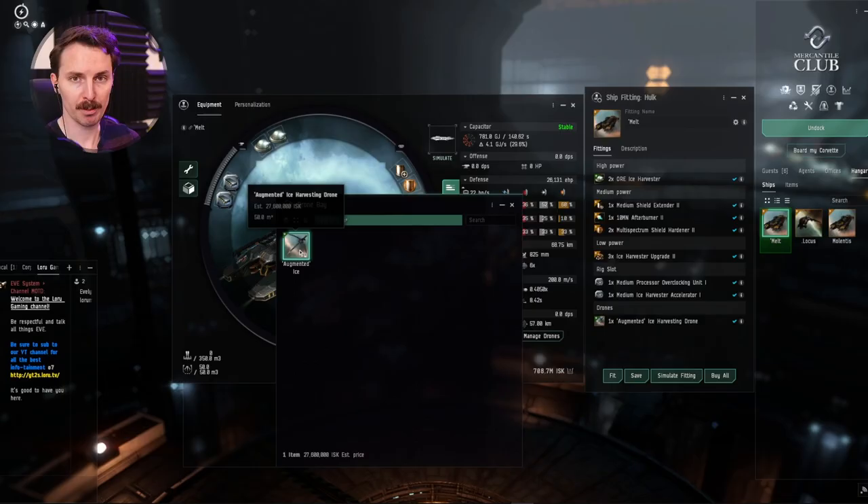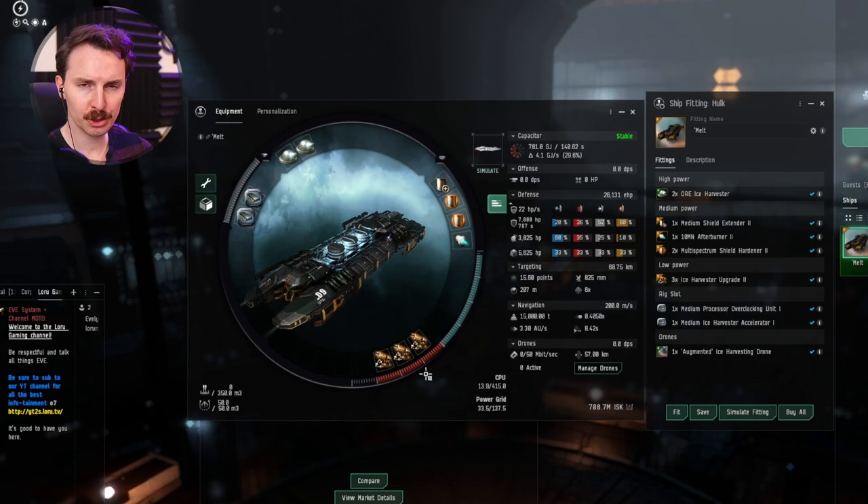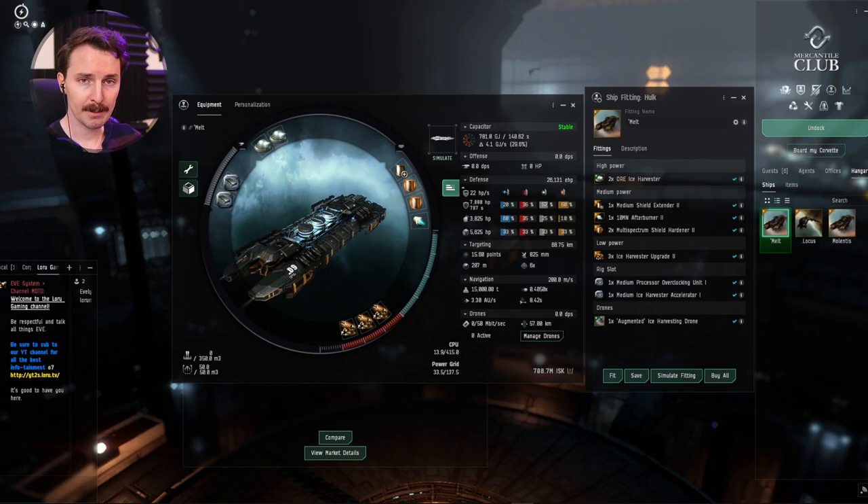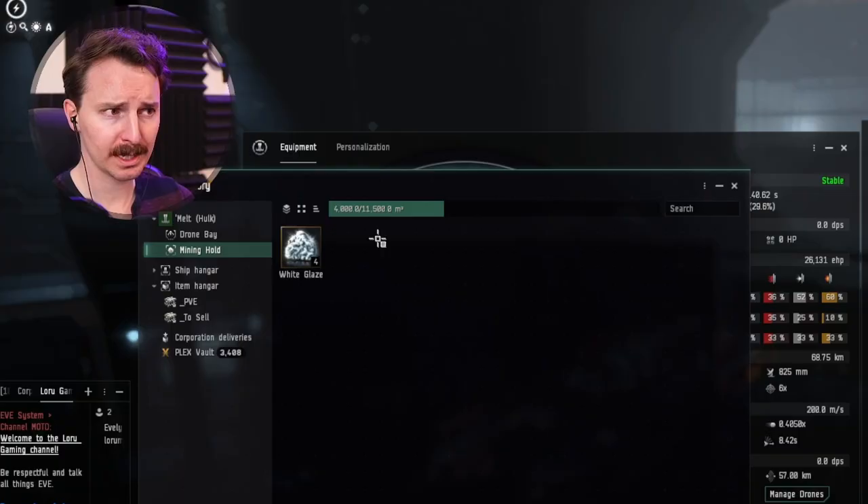For your drones, you're going to get the best drone you can. We're using the augmented ice harvesting drone because it has the best timing yield. That said, drones are tertiary when it comes to this — you're not going to get a lot of extra ice from the ice drones. They mine ice pretty slow comparatively to your actual ship. Upgrade the rest of your modules first, then upgrade your drones. No damaging drones or EC-300 drones — you're going to be defended by your fleet.